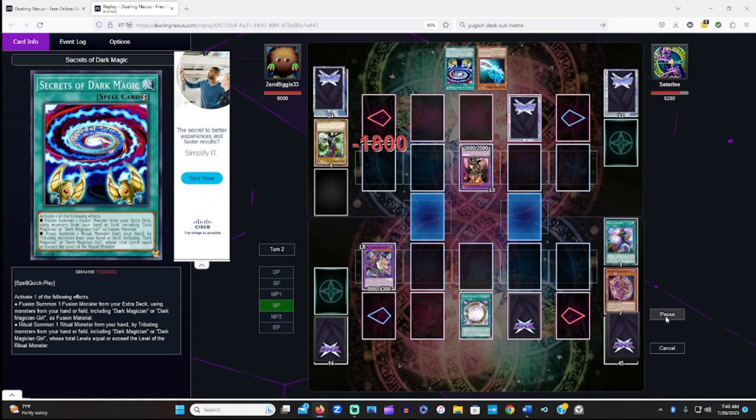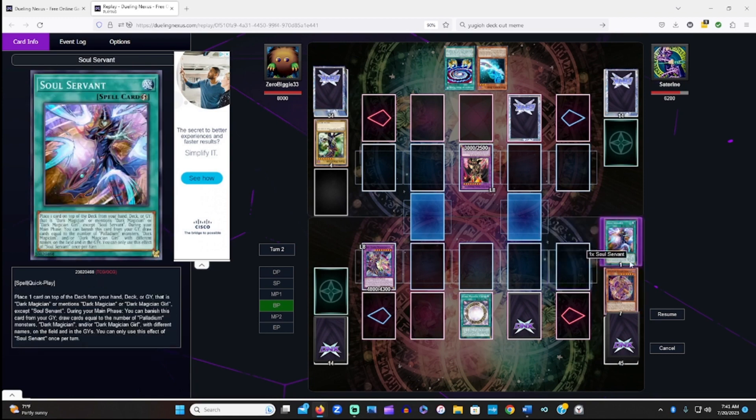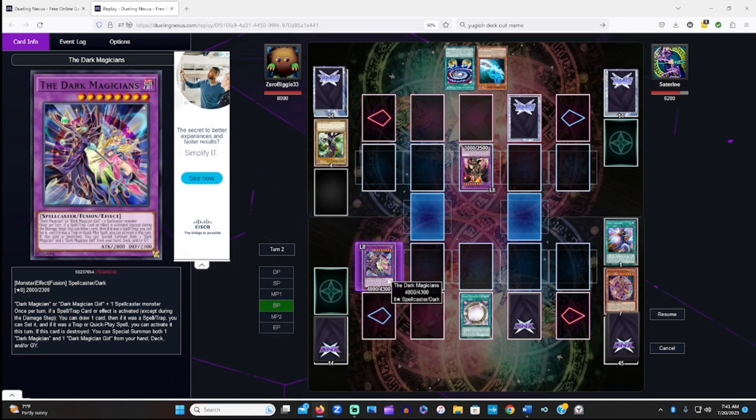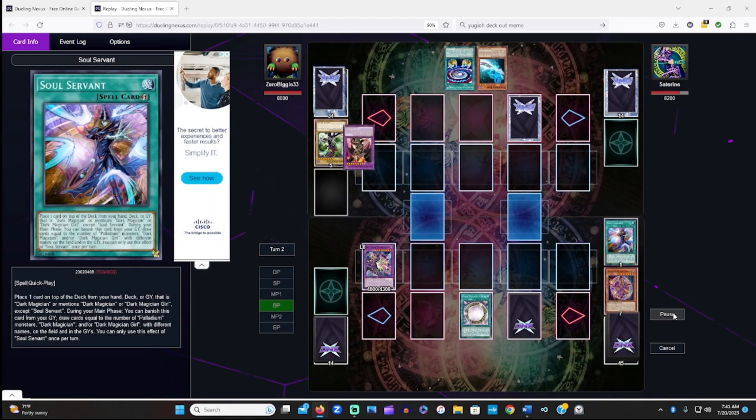Dragoon is still at 3000, Dark Magicians is at 2800. He doesn't get destroyed and doesn't get the power boost. I just go and attack with Apprentice - that's why I said as long as I had Apprentice on the field, Dragoon was going to die. Apprentice gives a dark spellcaster an extra 2000 attack and defense. Not that many Dark Magician players use Apprentice anymore because of Souls and Illusion of Chaos, but against Dragoon or big monsters like this, it's an easy pinch. So that's gone.